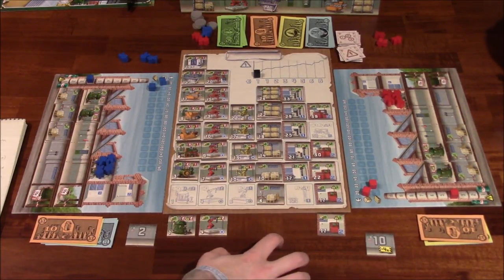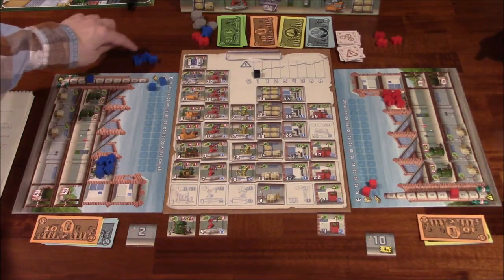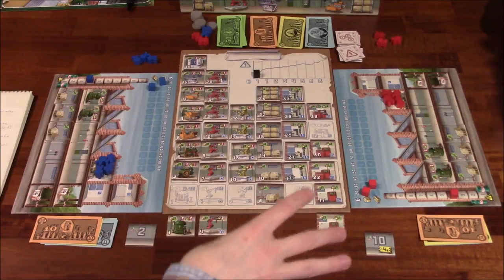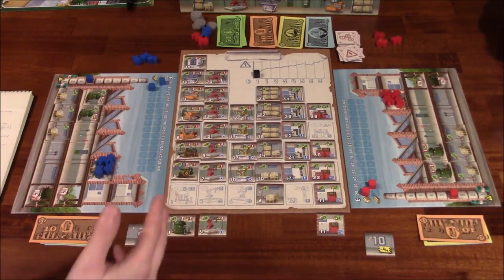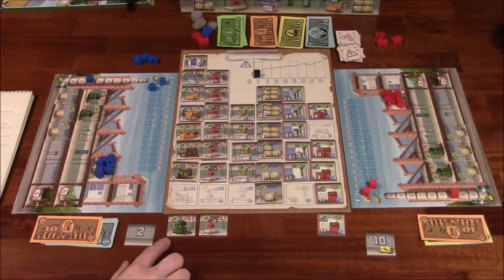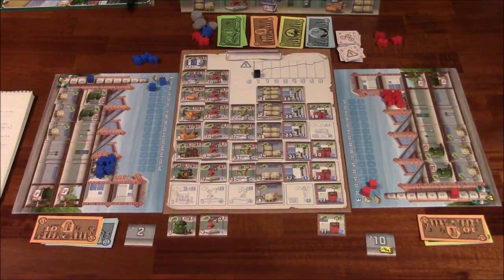Once we bid on player order tiles, we move on to preparing the market. Starting with the player in the lowest player order, you're going to look at how many available workers you have, then bring down the bottommost tiles from the columns you want into the market. The number in the bottom left-hand corner is how much they would cost in order to buy. Her and I both are going to bring stuff from here into the market to give us a chance to buy them in a future phase. In a two-player game, the optional extra step for the highest player order does not happen.